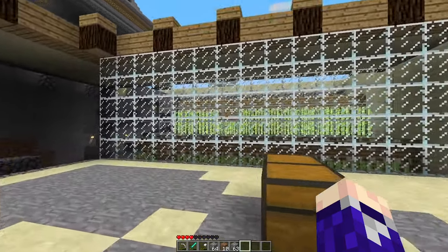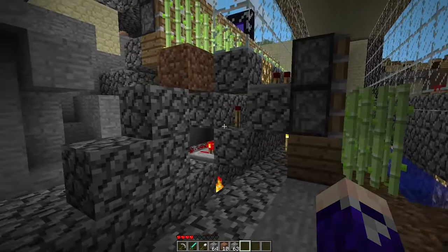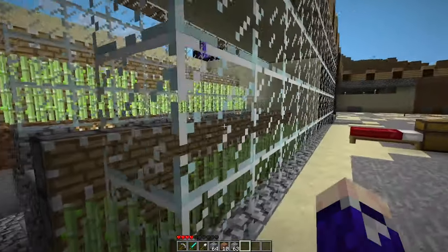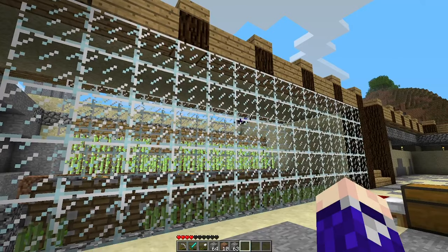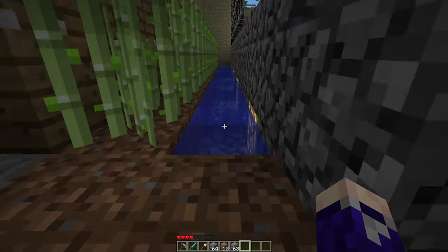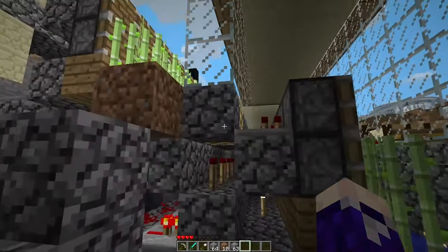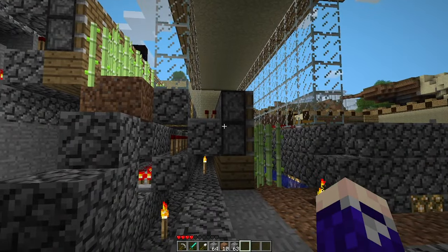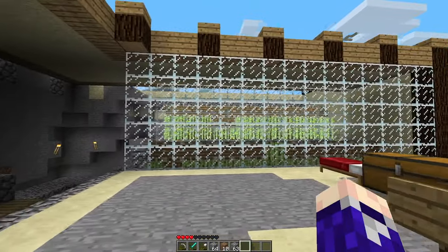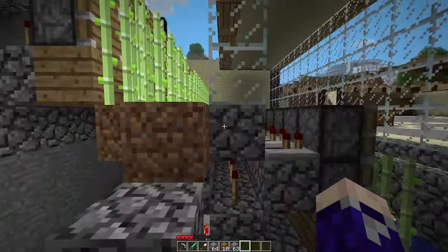I'm partway through actually building my sugarcane farm. I know it's way overengineered, but it's fine because I'm having fun and that's all that matters. I've put in a bunch of the resources and finishing touches, and I realized I've made a mistake. The mistake is in this water stream up here — I wanted them to have a two-layered thing going on, but it didn't really turn out the way I thought it would. It still kind of works though.